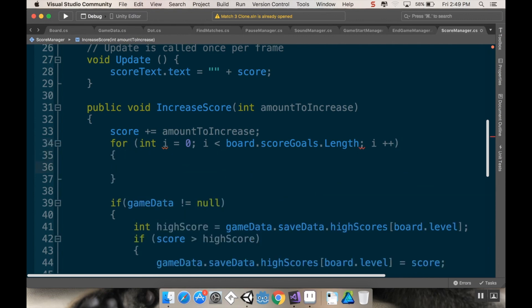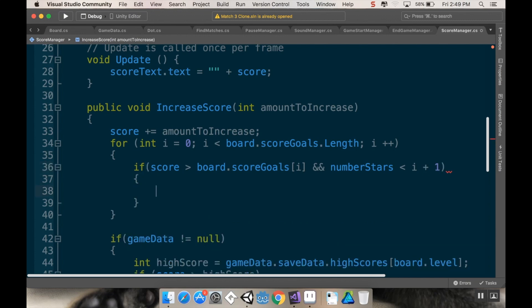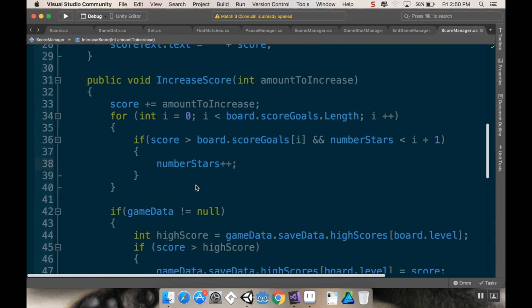What I want to do is say: if the current score is greater than board dot score goals at index i, and we only want to increase if our number of stars is less than i plus one. For example, if we don't have any stars but we have enough for the first goal, i would be zero. If the number of stars is less than one, we increase — so: number stars plus plus.